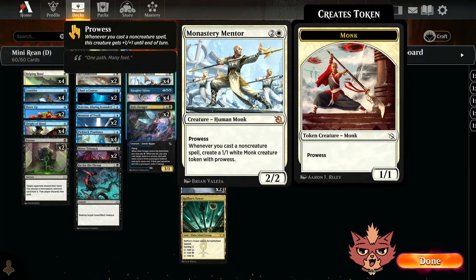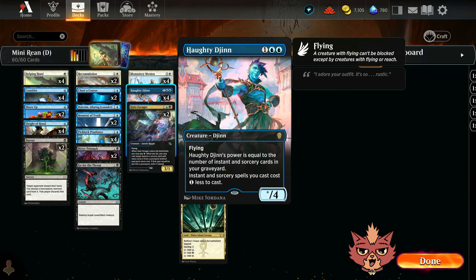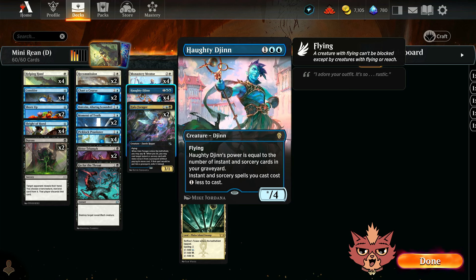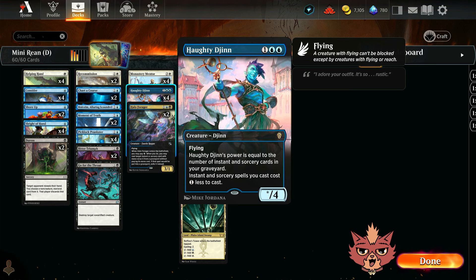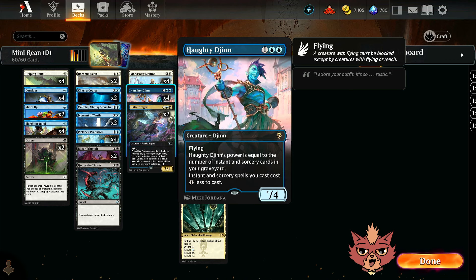Check out these 3-mana cards. We got 4 Monastery Mentors — a 3-mana 2/2 with prowess, and whenever you cast a non-creature spell, which is most of the deck, it creates a 1/1 white monk creature token with prowess as well. So this is obviously one of our main win conditions. Same thing with Hottie Gin — a 3-mana creature whose power equals the number of instant and sorcery cards in your graveyard, which this deck is going to be packing full of instants and sorceries. It also makes instant and sorcery spells cost 1 less to cast, has 4 toughness, and just flies in and wins games for tempo players.